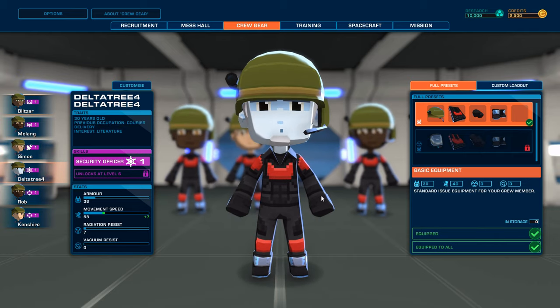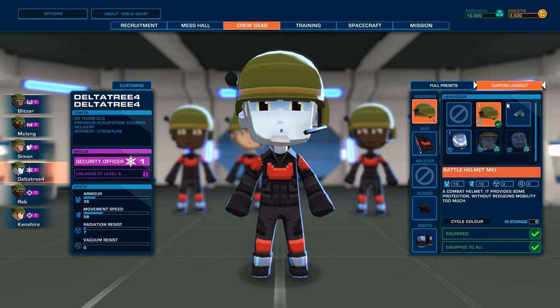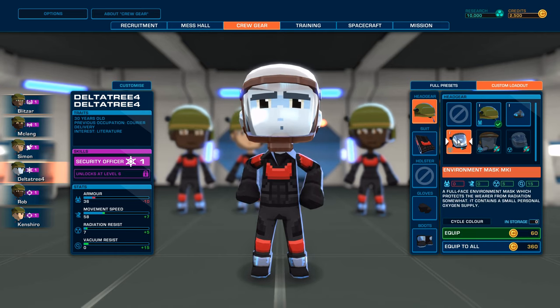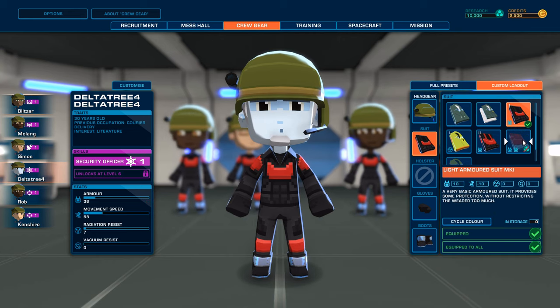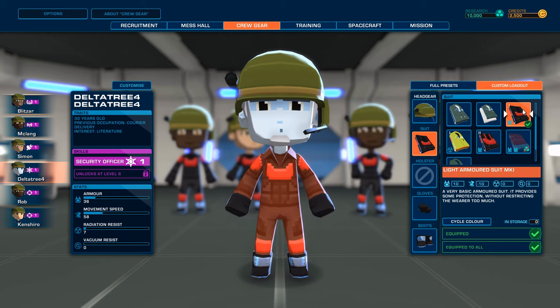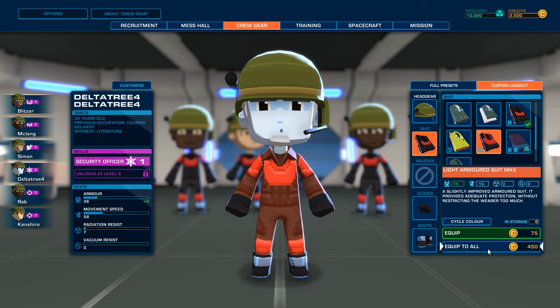We do have some frozen people on board. We do have some credits, so we could do stuff here. Oxygen mask. We'll leave it on battle helmet. Discovery helmet — a robust environment helmet offering plentiful supply of oxygen and radiation shielding — 20 and 60, that's not bad. Full face environment mask which protects from radiation with a mid-sized personal oxygen supply. Light armored suit Mark 1 and Mark 2 — I think we do want that for everyone.